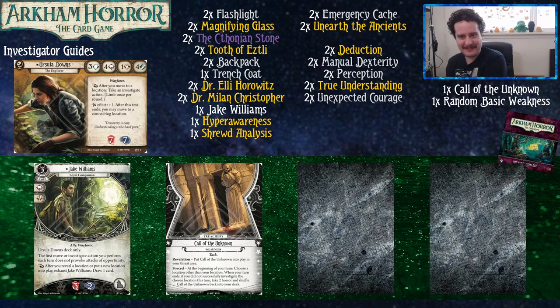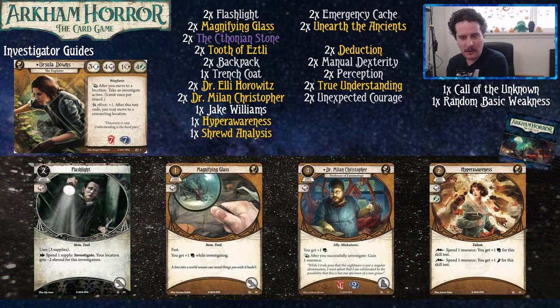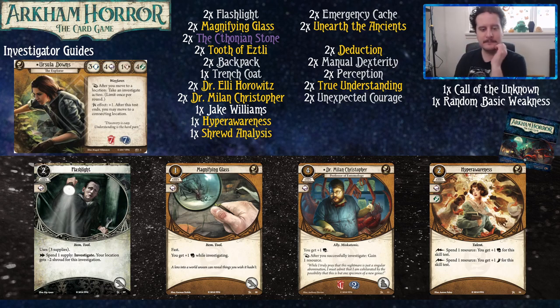Let's talk about the core set cards included in this deck list — we'll go over these pretty quick because they're all pretty standard. Flashlight helps you get clues better — it's like a three-Perception that takes up a hand slot. Worth noting: the action on the Flashlight is an investigate action, so when you move into a location you can use your reaction ability to take that one for free. Magnifying Glass gives you more book — more book means easier to get clues, but only while getting clues.